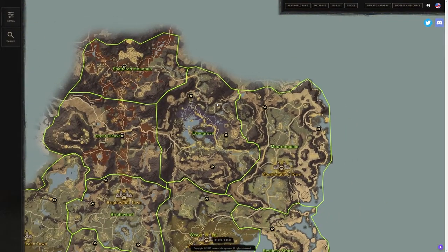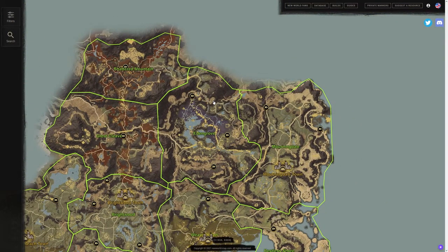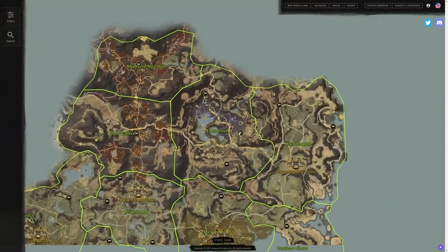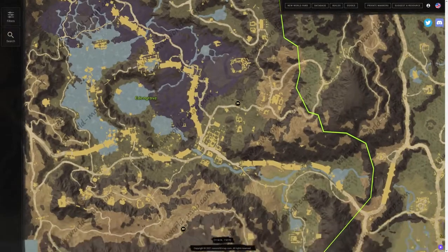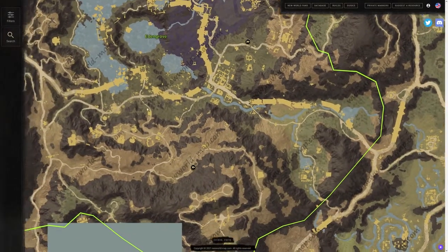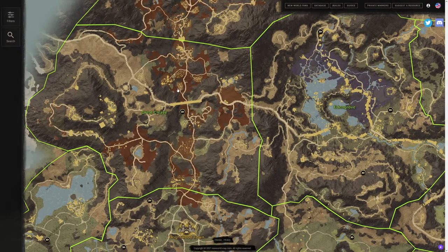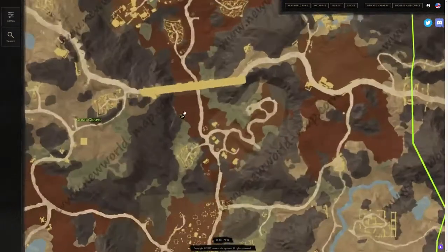We have the white zones up top that can never actually be influenced by a company — they have their white zones for a reason. We have Edengrove with three different spirit shrine locations: one in the north, one in the east, and one in the south. You are able to pause the video to take a look at the landscape and find the one you want.